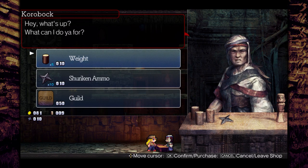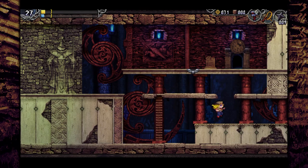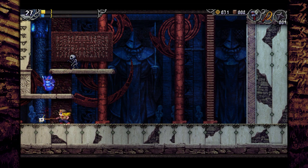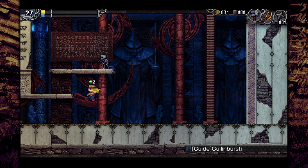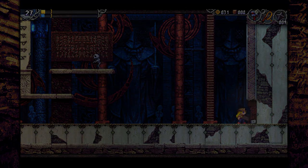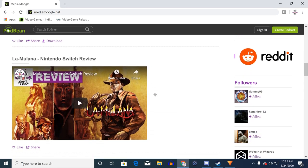The game is also lengthier than one would expect, once again with a 20 to 30 hour campaign, so just like the original there's plenty to do — and count on a few more hours for all the time you'll spend wandering about lost and confused. La-Mulana 2 doesn't quite feel as magical as the original did, but more of the same is not always a bad thing, and fans of the original will absolutely love diving back into the temples, mystery, and lore that this series offers.